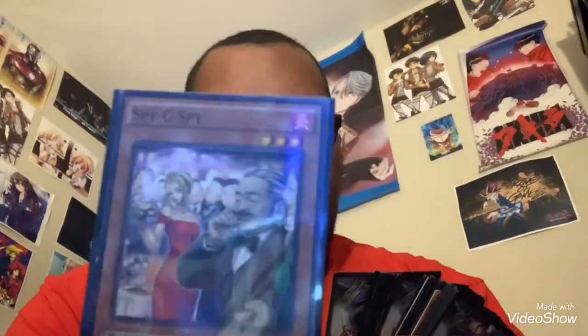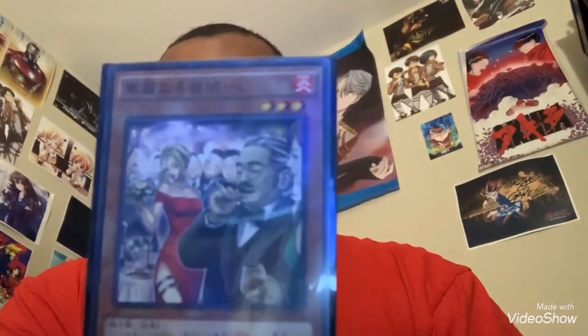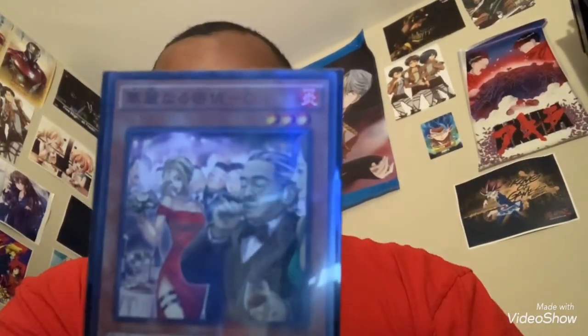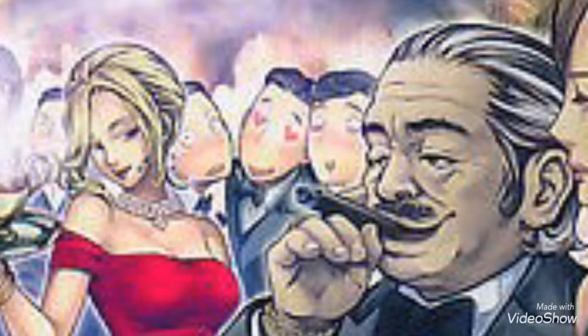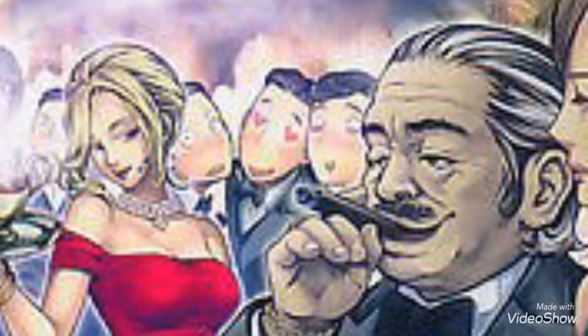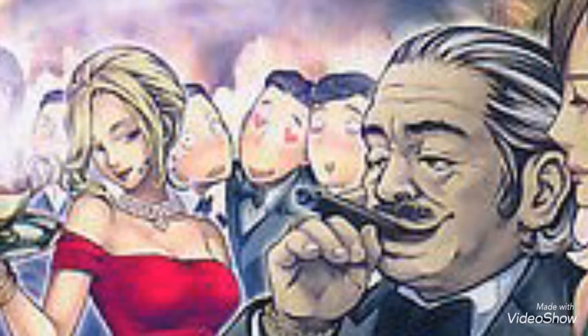Next is one of the newer cards called Spicy Spy. Here is the U.S. version, and here is the Japanese version. You can clearly see that she has more of her thighs showing and a lot more cleavage. This guy is smoking a cigar, and one of the guys in the background has heart eyes — here's a close-up. The reason they censored the heart eyes in the West is because they indicate lust.